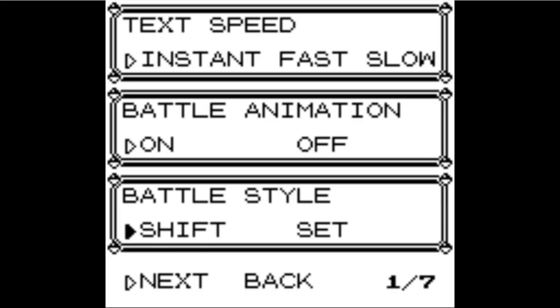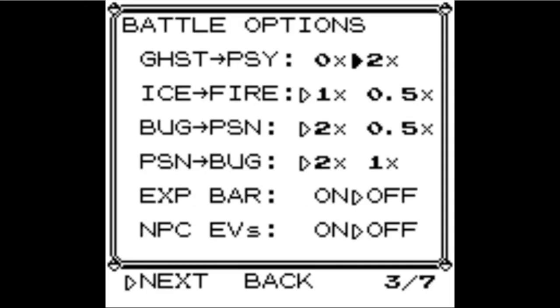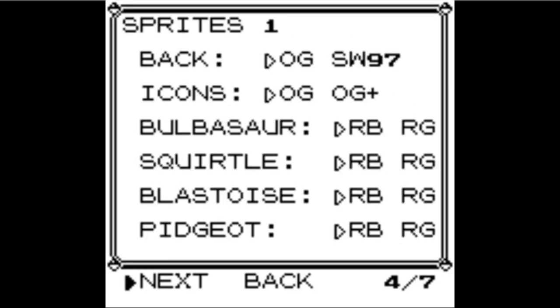Let's go to the options. We can have instant text speed. We can change the colors and whatnot, turn off the bike song. This is super cool. We have Ghost to be super effective against Psychic, Fire resists Ice, Poison resists Bug. We have an experience bar.